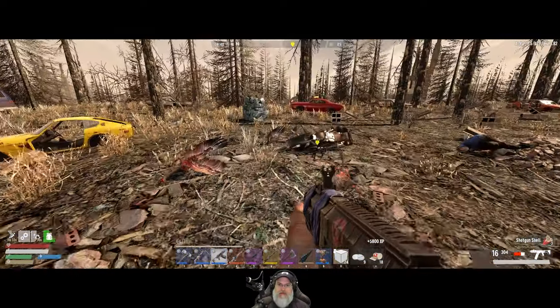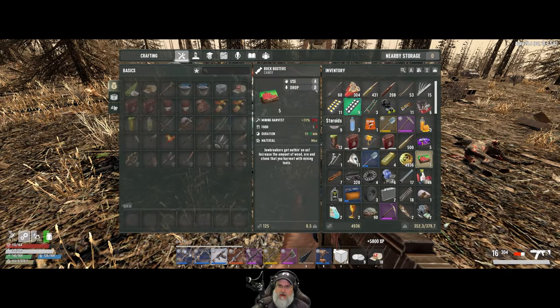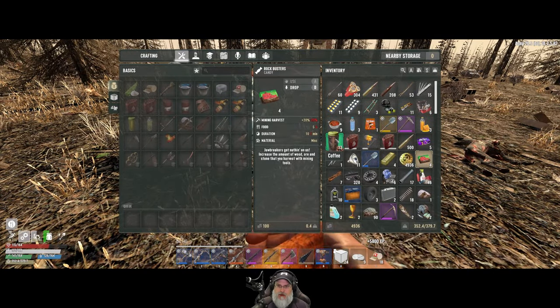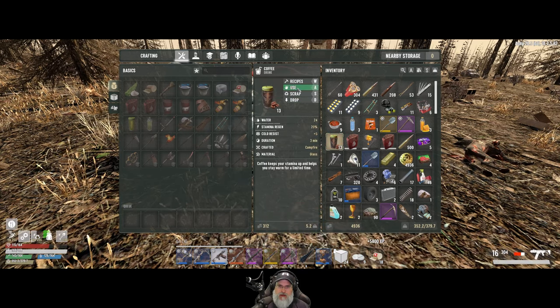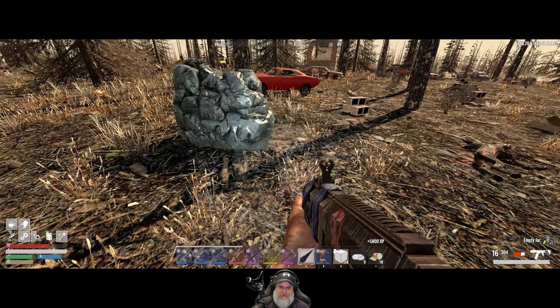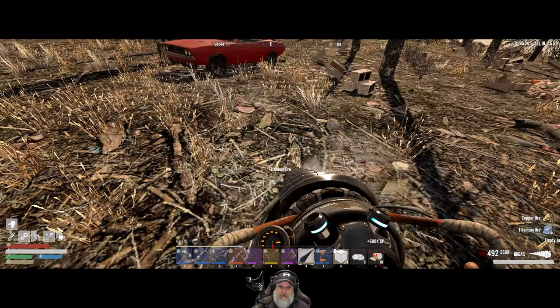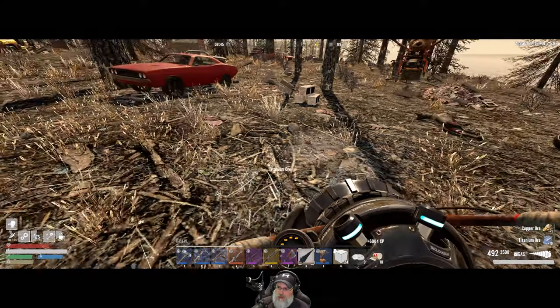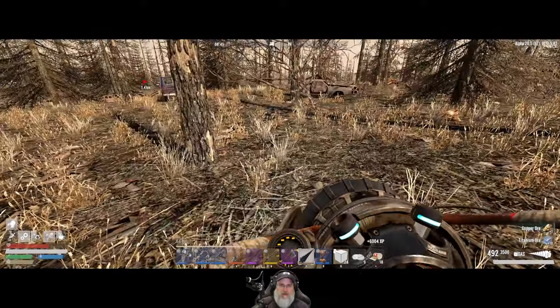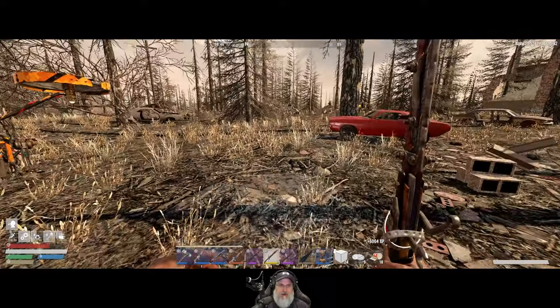Let's go ahead and hit this titanium. We're going to take Rockbusters and a coffee because we get the extra mining bonus from those two things. And let's see how much we get — ten ore and one copper ore. Hmm, that's actually not a lot. I thought we'd get more from those.